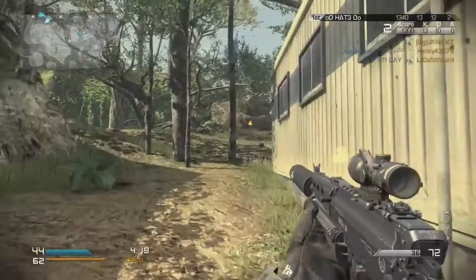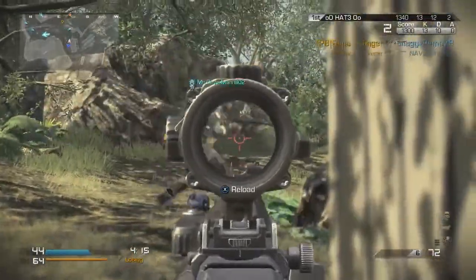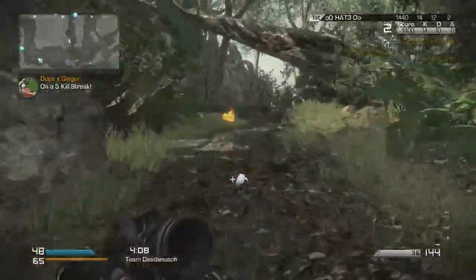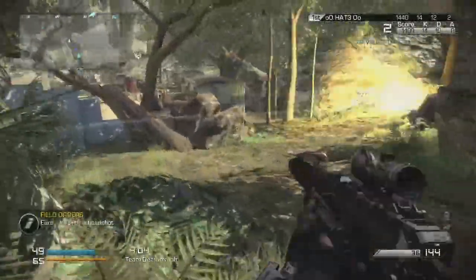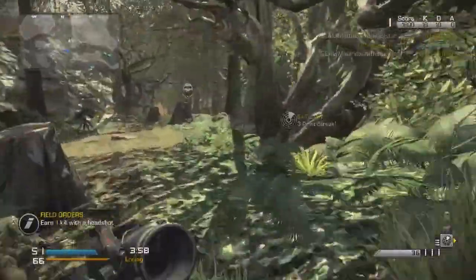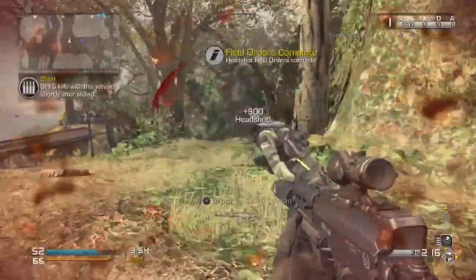You can hipfire really easily — as you can see there I did a nice little slide kill. You can hipfire really easily if you get those first few hits on people and you can just spray and you'll most likely get the kill. A good example is right here — I ran the corner, didn't see the guy, and I get the double kill there, which was really nice.